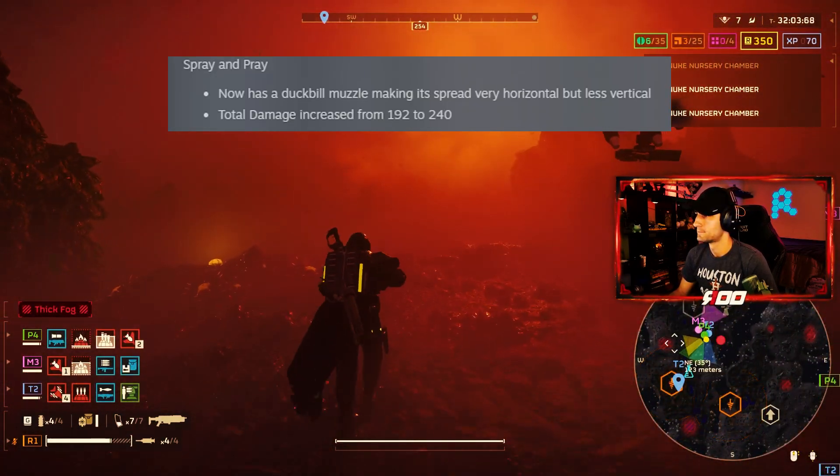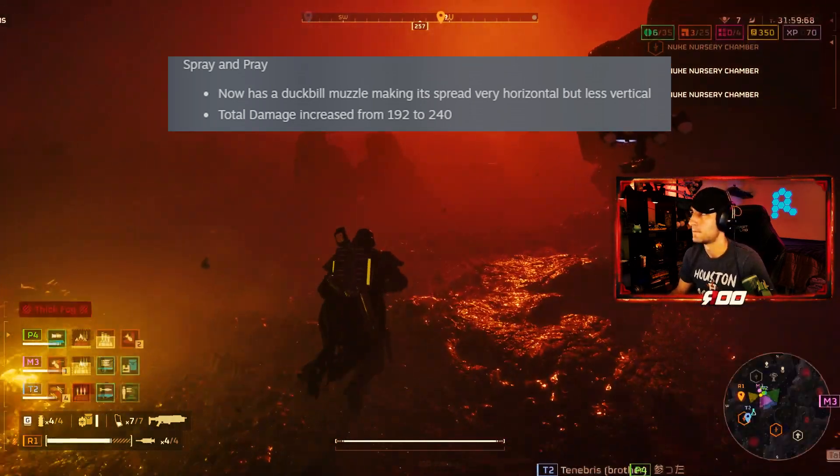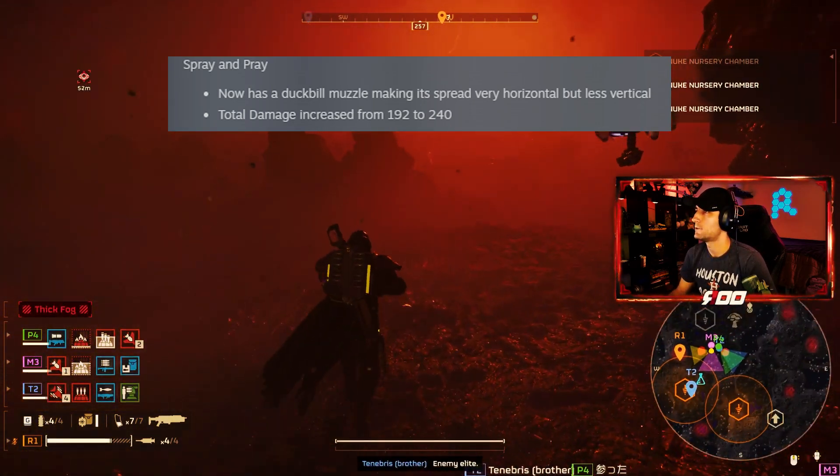Spray and Prey now has a duckbill muzzle making it spread very horizontal but less vertical. Total damage increased from 192 to 240.